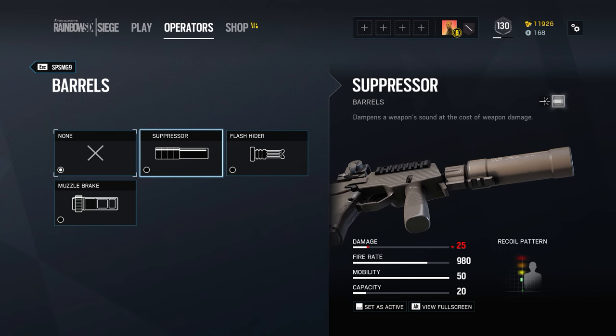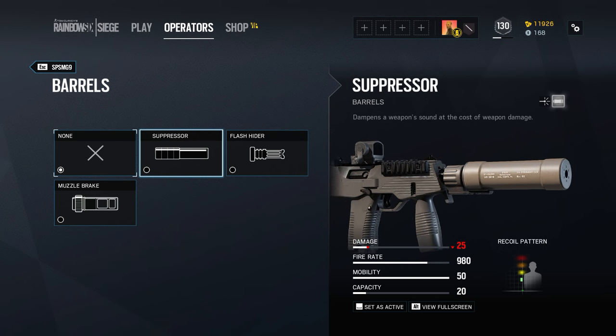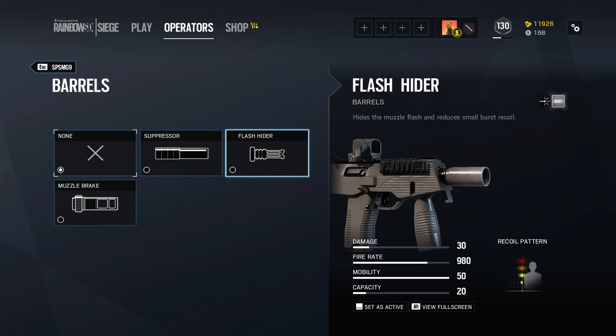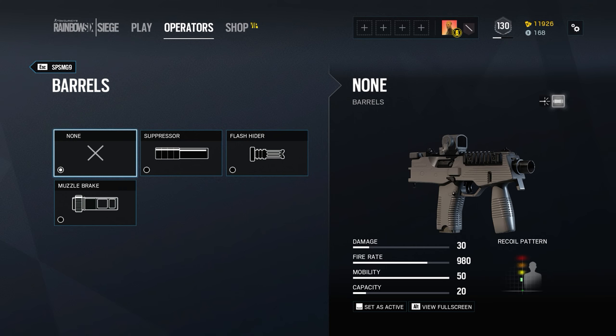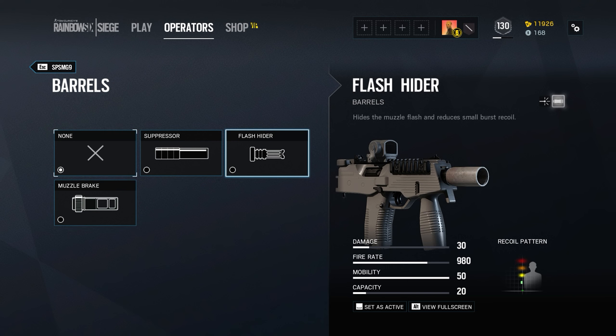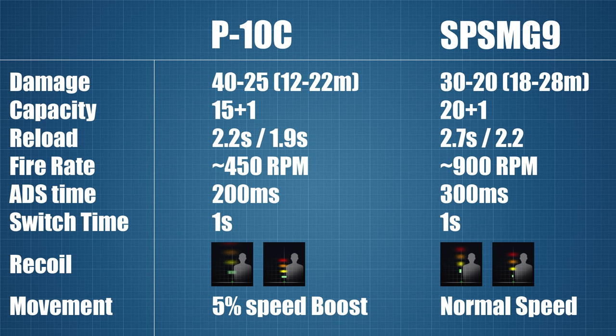In terms of attachments, both weapons have access to the muzzle brake, suppressor and laser while the SMG also gets the choice of the flash hider. Both weapons also have pre-attached red dot sights which, although not magnified, will offer a somewhat better sight picture than the iron sights — at least that's the case for most weapons in Rainbow Six and I assume it's probably the same here. And now let's dig a little deeper into some of the less obvious stats so that I can finally get into the meaty part of this discussion.